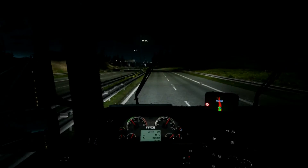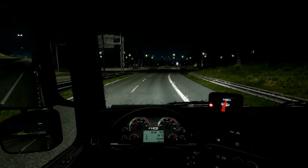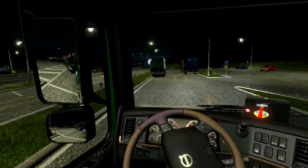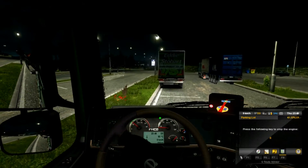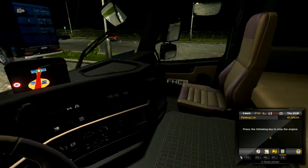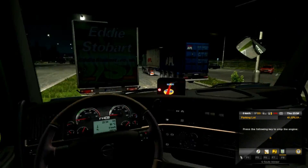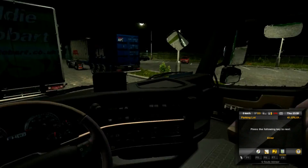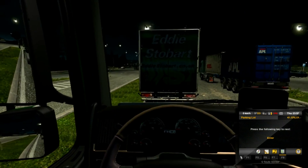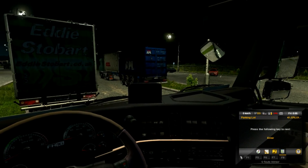Now we are yawning — at least my avatar is yawning — and in perfect timing there is a place to pull over coming up. So guess what we're going to do folks — we're going to pull over here, roll her in nice and gentle, and park her here. That should do the trick. There are the trailers popping up like they normally do — we're in the parking lot. We'll turn off a few things, kill the engine, and we will catch you in the next video. What I might do is play around with the HDR again, and it might be off when we come back. Who knows. Until the next time.